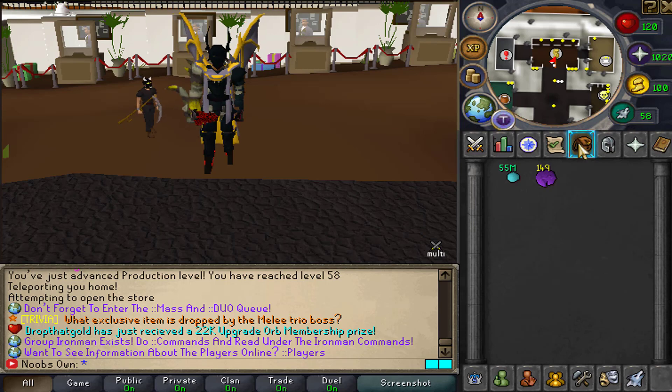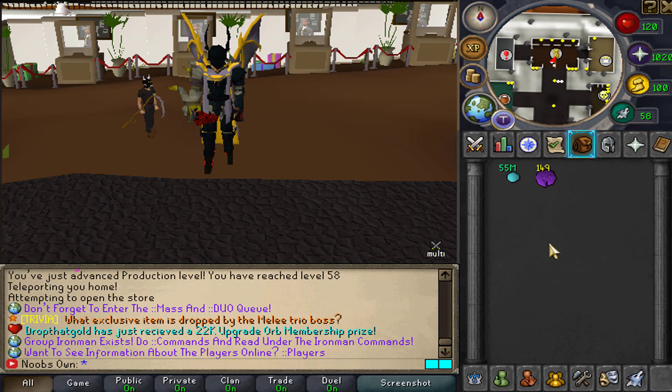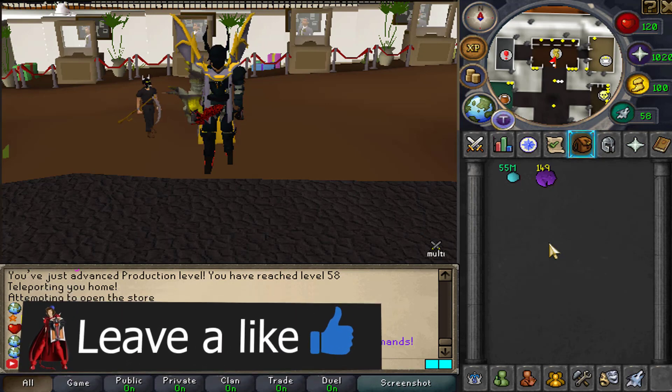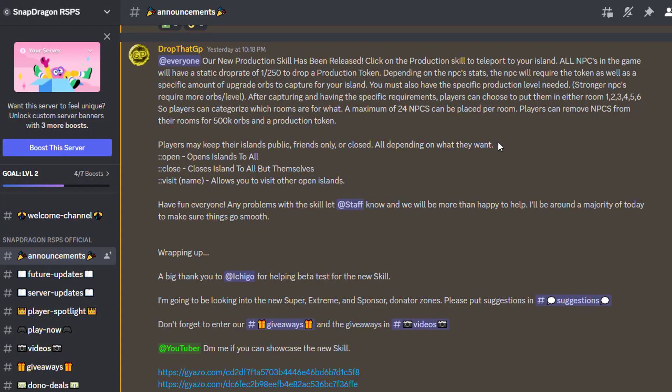Before we get into that I just want to announce a really juicy giveaway of 20 of these brand new production tokens. There will be one lucky winner winning all of these tokens. All you have to do to enter is make sure you are subscribed, turn on notifications, leave a like, and comment your in-game name down below. The winner will be picked in about two days and announced in my community Discord, the server Discord, and on my pinned comment — links are down below in the description.